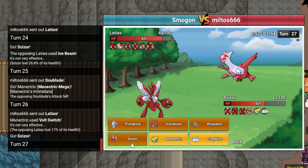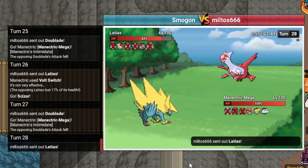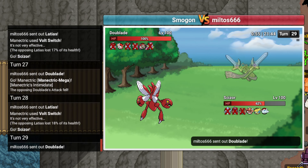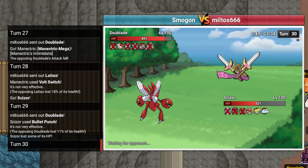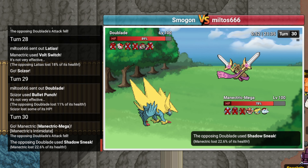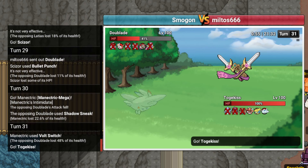I'm doubling again. This sucks. Volt Switch again? You think this time I'll hit him? I'm gonna Bullet Punch. Come on, man! Alright, I'll get Manectric again. Surely he doesn't make the same play a third time, right guys? Thankfully that does nothing. We can Volt Switch here because he actually lets me. Huge. I'm gonna go Togekiss.